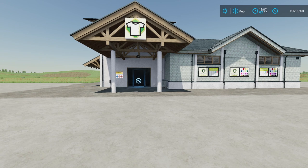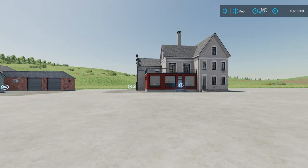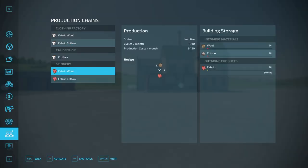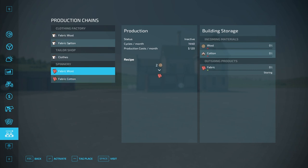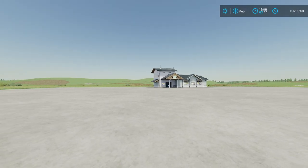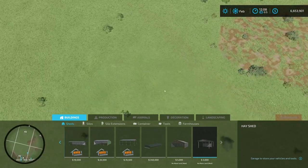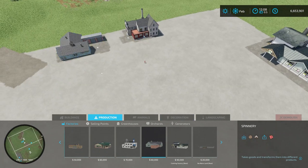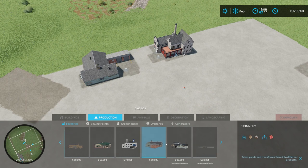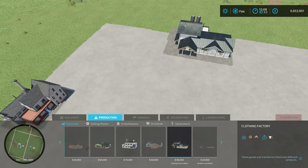Now let's talk about whether this is actually worth using. We already have clothing in the base game via a spinnery and a tailor shop. You put wool and cotton into a spinnery to get fabric, then fabric goes to the clothing facility. The Clothing Factory mod combines both into one building. The cost advantage is significant: the spinnery is $60,000 and the tailor shop is $100,000, totaling $160,000, versus this Clothing Factory at only $90,000 for the whole building.